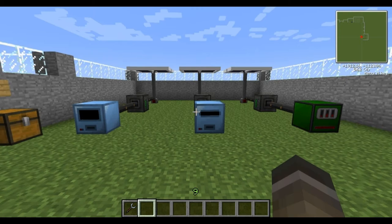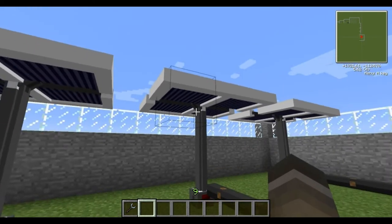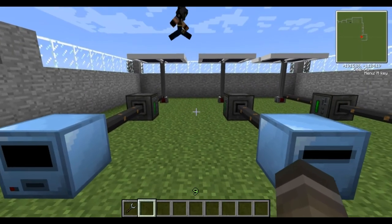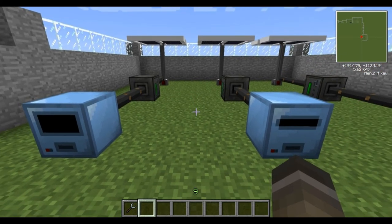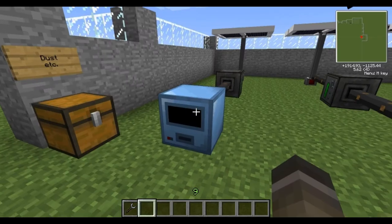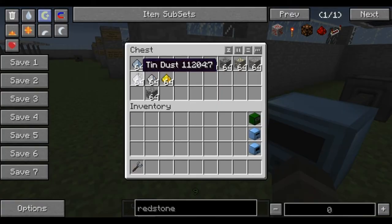Just a quick demonstration of how to use this machinery. I've plugged them into our advanced solar generators just to show that they do work with these things. They have a power output of 120 volts, so any of the power sources we've shown you in previous tutorials will work. To start off we'll go with the combiner. What the combiner does is it combines ore dust and cobblestone to create ore blocks.